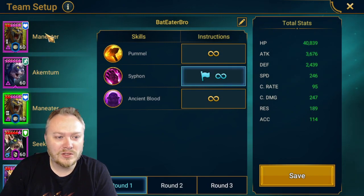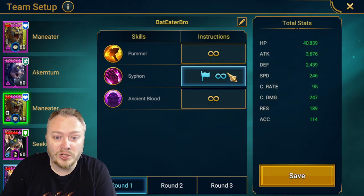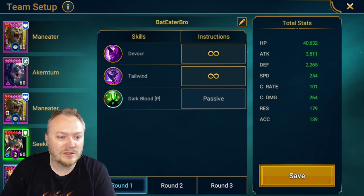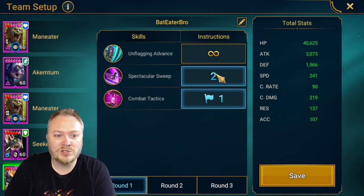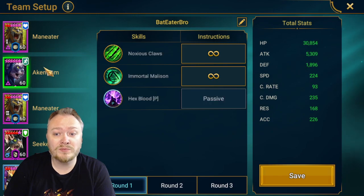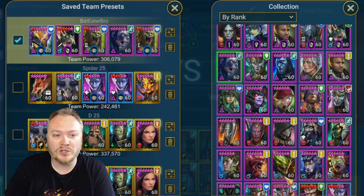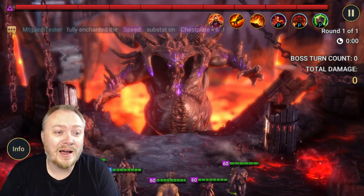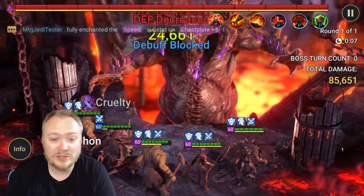Maneater one should auto A1 first and Maneater two should open A1. We prioritize A3 and then A2 on our Painkeeper. In case you're not familiar with this team, I do have the full breakdown on my website. The speeds are 271, 224, 246, 254, 241. Try to put damage on all your champions if you want a one-key, but this is still, in my opinion, the best clan boss team — the most consistent and easiest to build. I still build it for people all the time on my channel, so if you need a clan boss takeover, please let me know.